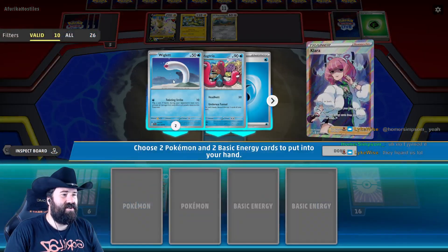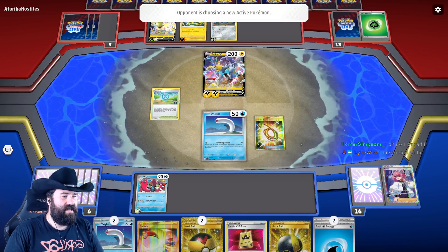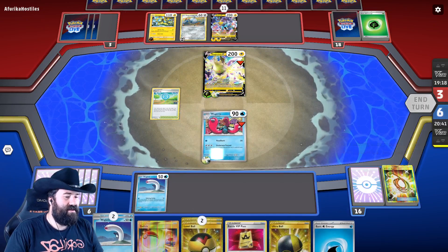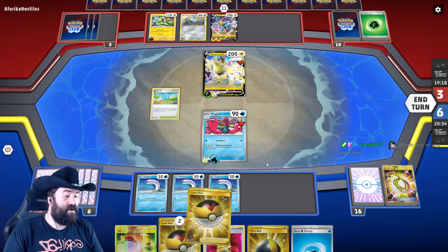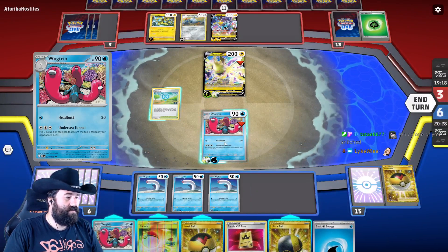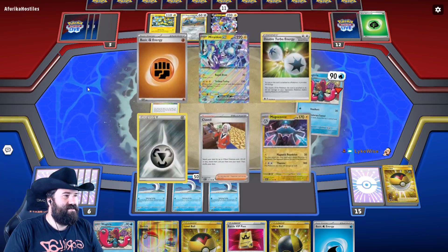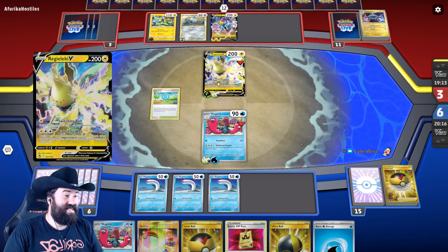We're going to do this hopefully — we drew an energy, excellent! Give me two Wigglets and two energies. We're actually going to Escape Rope here to make that harder for them. Let's play a couple of Wigglets out. Since we have all four Wigglets we'll grab another Wugtrio here. Secret Tunnel — come on, yeah! This one can't even attack at all, which is hilarious.